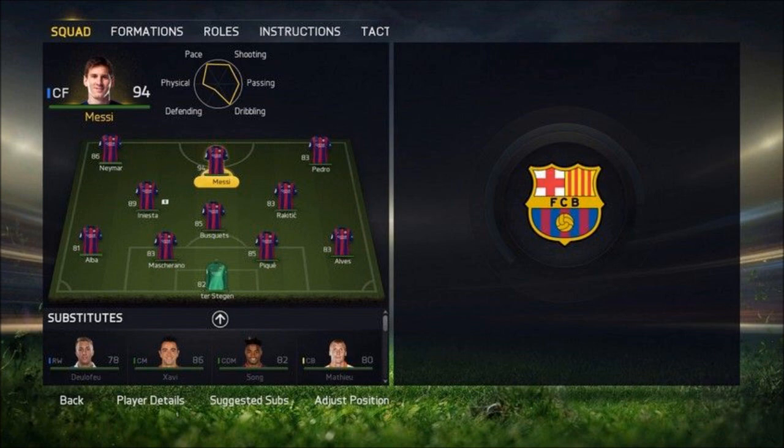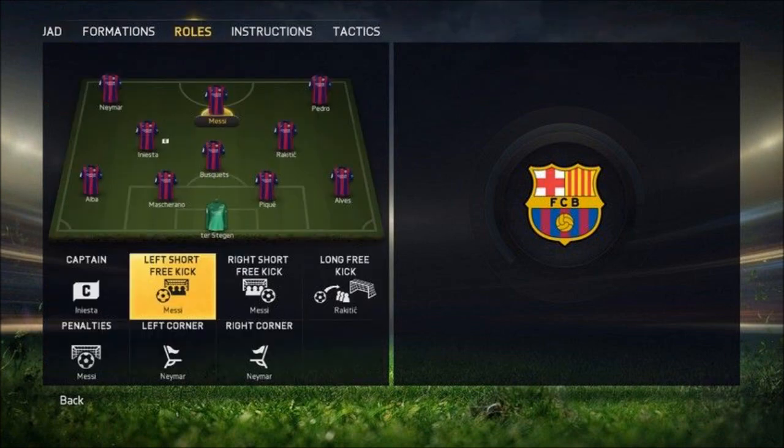For the formation tab, instead of lists, it's a very quick and visual grid layout for you to choose from. There are plenty of preset options here, but custom tweaks can be made to individual positioning by going back to the squad tab and moving your chosen player. It has a clear visual representation of each formation, and that's the major benefit here.